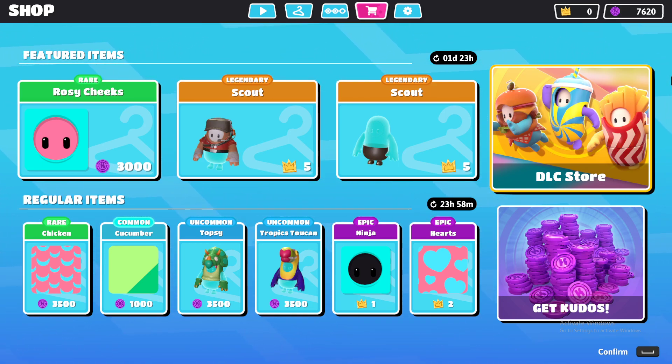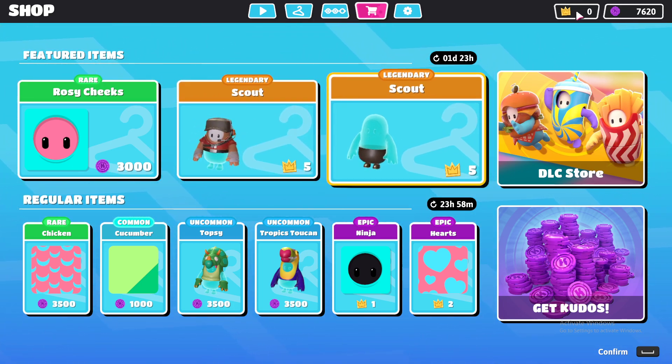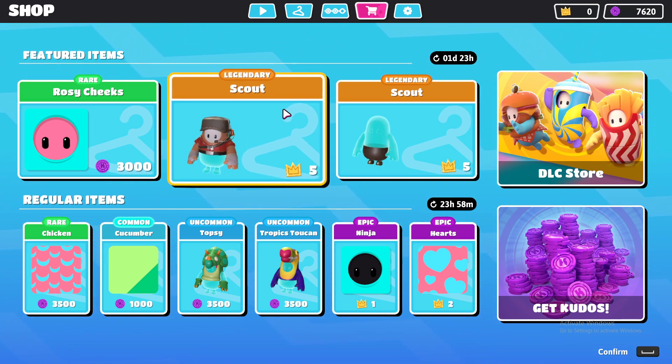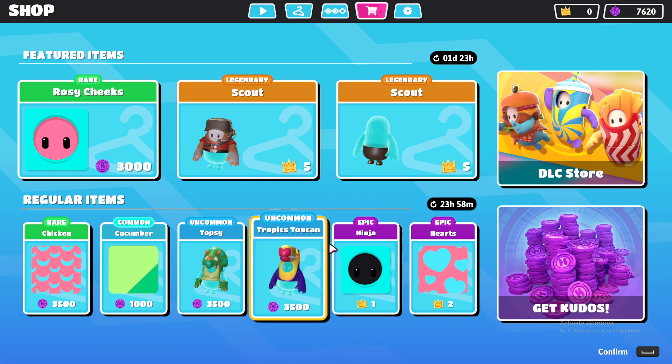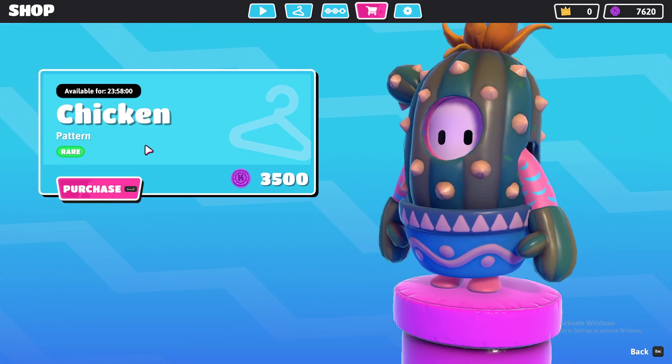Hey guys, so this is today's item shop. This is kind of an old item shop — we need five crowns, although I have zero crowns because I didn't win this game due to a disconnect issue. So this is the regular item section. The first item is called Chicken, it's a rare pattern.